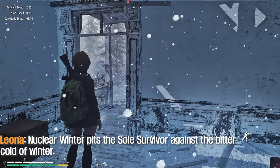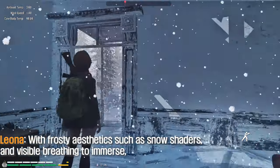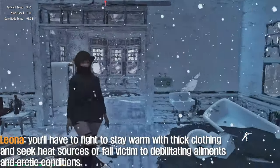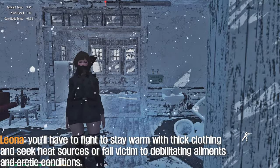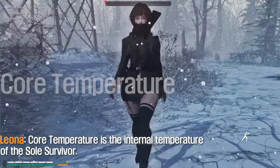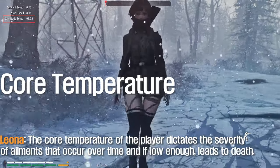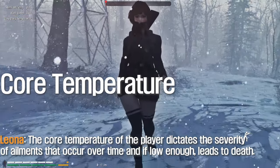Nuclear Winter pits the Sole Survivor against the bitter cold of winter. With frosty aesthetics such as snow shaders and visible breathing, you'll have to fight to stay warm with thick clothing and seek heat sources, or fall victim to debilitating ailments and arctic conditions. Core temperature is the internal temperature of the Sole Survivor, and it dictates the severity of ailments that occur over time — if low enough, it leads to death.